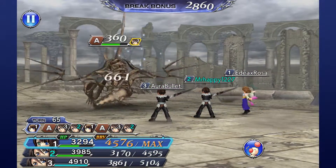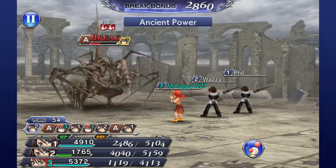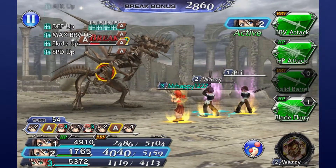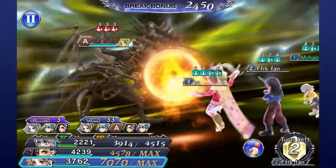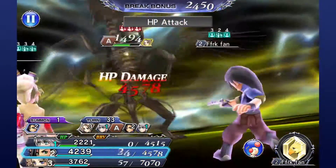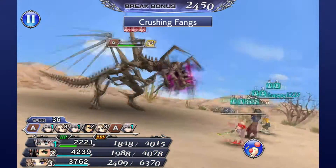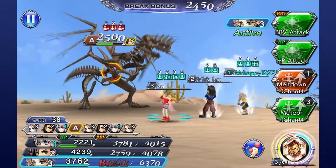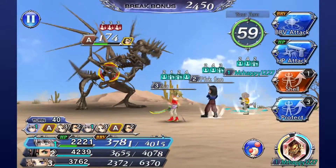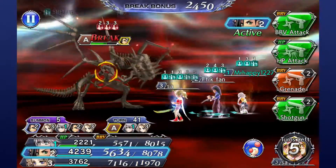At 50%, the Dragon also fully buffs itself with Ancient Power, gaining more attack, defense, maximum bravery, speed, and even debuff evasion. On the level 50 quest, you probably won't see most of this. Most groups just save all three summons for the Skull Dragon — wait until his first two turns are over, then unleash them all back to back to back with lots of bravery generation and HP attacks. On this level quest, it's almost always enough to kill him. On the level 60 quest, you won't always be so fortunate.